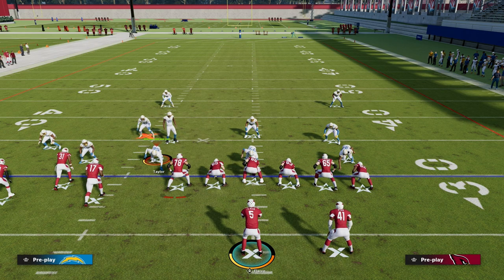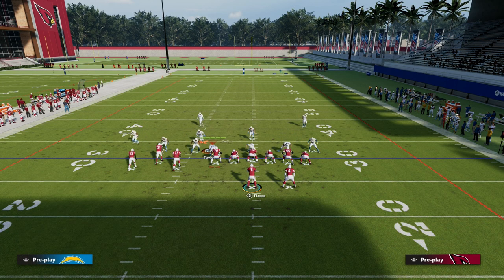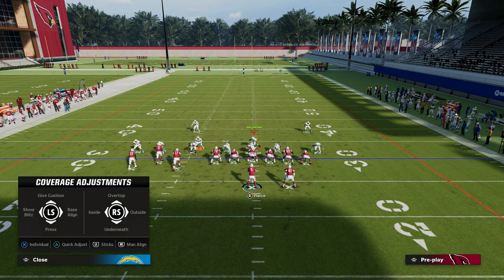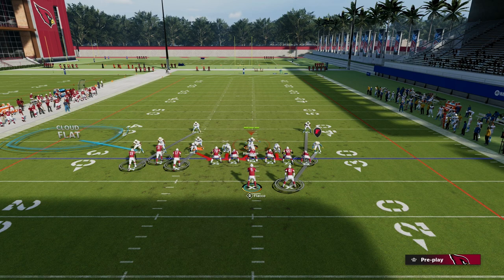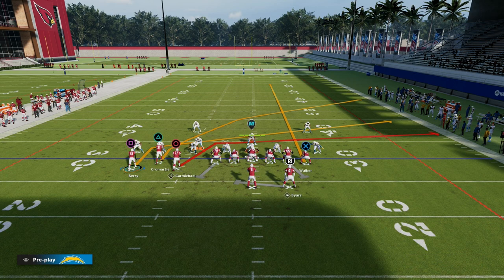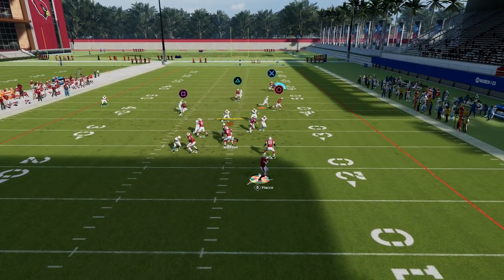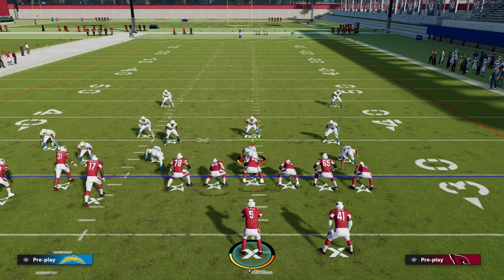When you run this specific route combo, it's really important — you want to make sure that your Bunch is to the wide side of the field. That's really helpful for utilizing this specific concept. You want your Bunch to the wide side of the field because you want your tight end to the short side. The setup is we're going to streak our tight end, slant route our left side receiver, motion him out, snap the ball just before he sets his feet. Then you'll have really simple progressions all the way across the formation — essentially what I call a cross concept.